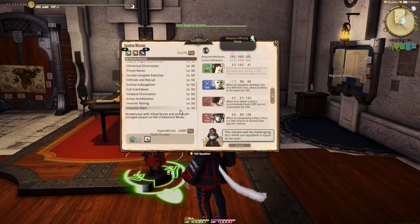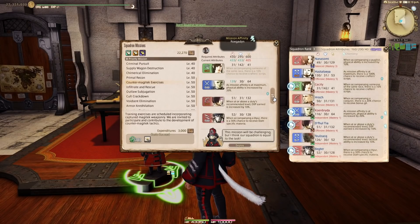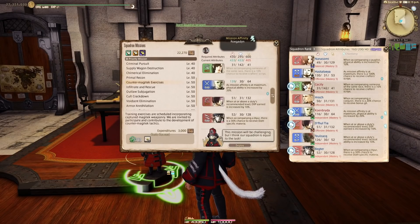You have to send your squadron out on the Sapper Strike mission and complete it to rank up to Captain. This can be a tough mission, but you can look at your group's stats and adjust them by swapping in different members to make the mission easier. You'll now be Captain rank and have access to those loot boxes.